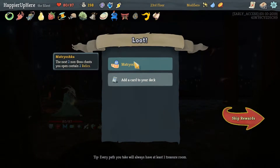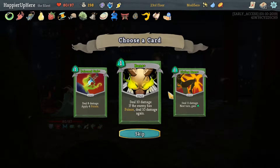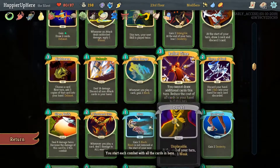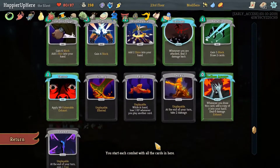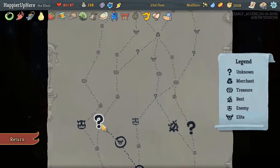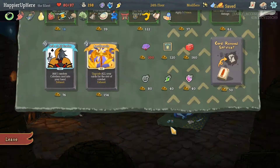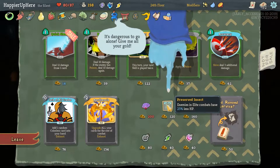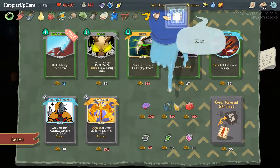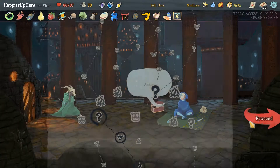We also got Matryoshka — the next two Boss chests you open contain two relics. As well as a Poison's Add. Do we have a Flying Knee? Flying Knee might be useful here. Yeah, I think I'll take a Flying Knee — especially since it's upgraded and we don't have enough energy. Question mark room — it's another shop. We're definitely going to take Preserved Insects — enemies in elite combats have 25% less HP. Given the amount of Elites we're going to hit, that seems really useful.